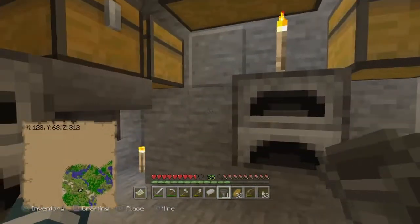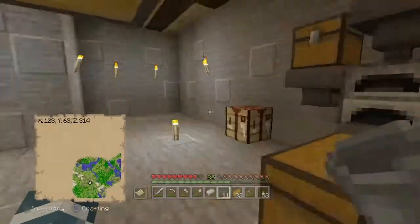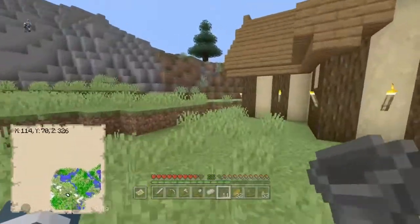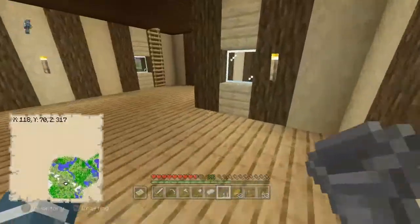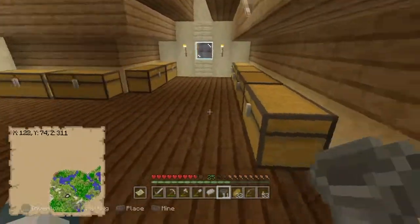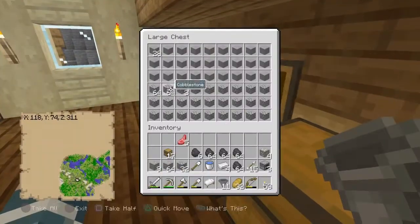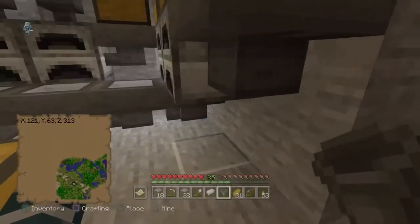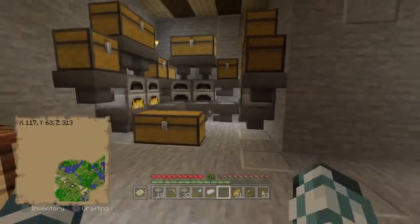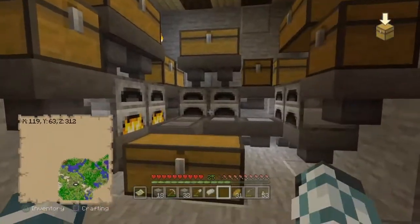That chest is in the wrong spot — okay, that makes sense. I need to go back and grab some smooth stone to fill back in that hole I just made. The last hopper is going to go like that. That is a contraption right there, holy crap!